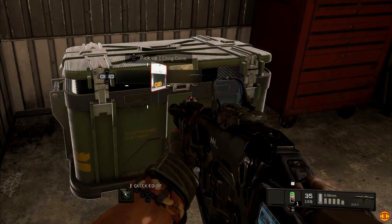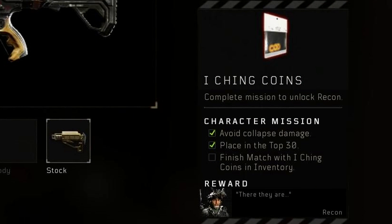Next is Recon. With Recon, you'll find these coins and supply drop type items, and once you have those you'll be able to continue on to the next step, which is avoiding collapse damage and placing in top 30. Collapse damage is zone damage, so just stay away from the storm.